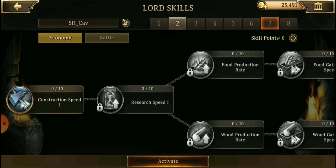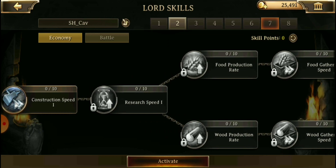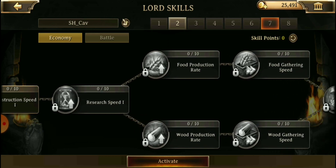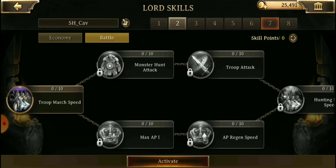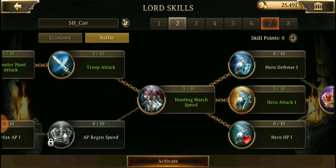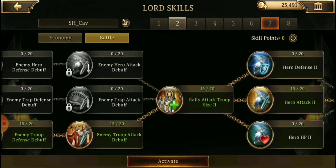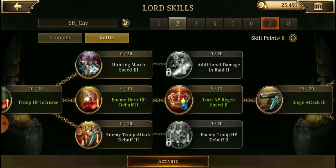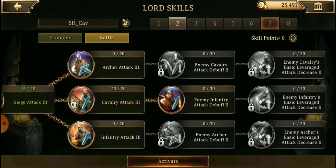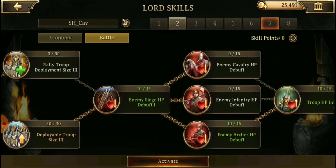My second preset is for hitting strongholds when I'm auto hunting, mainly in blood moon — I just set it and forget it. What was important for me here was hitting cavalry attack all the way at the end, as well as troop march speed and deployment size. I came all the way back and got that 180% cavalry attack three, then worked toward a deployment size.